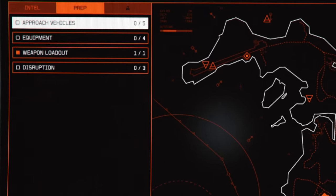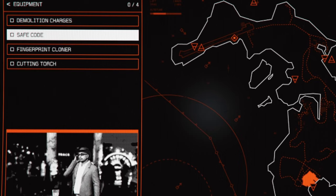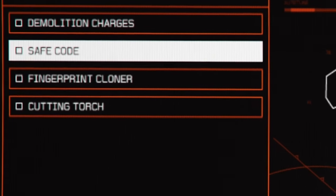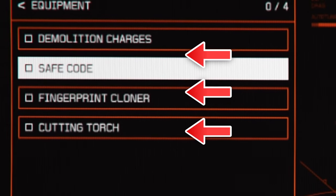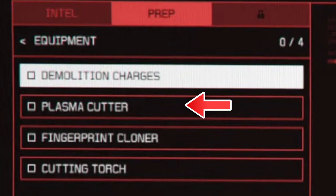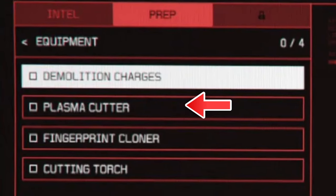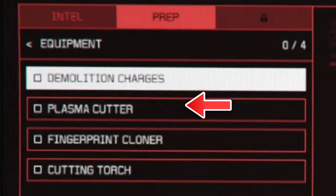Moving on to the equipment section, you have four options. The demolition charges you can avoid. The ones you will have to do are the safe coat, fingerprint cloner, and cutting torch. You might have the plasma cutter option instead of the safe coat — this is because I got the bearer bonds. I'll also show you how to do the plasma cutter in a moment.